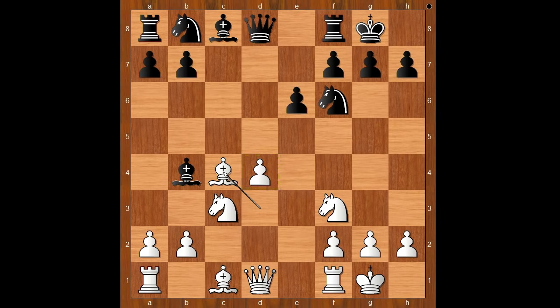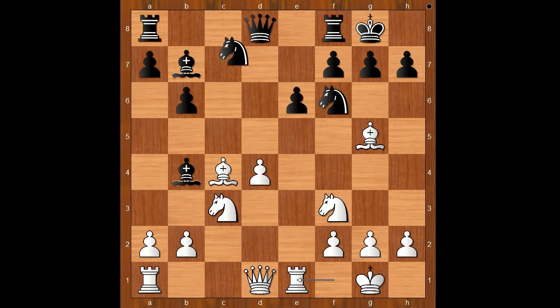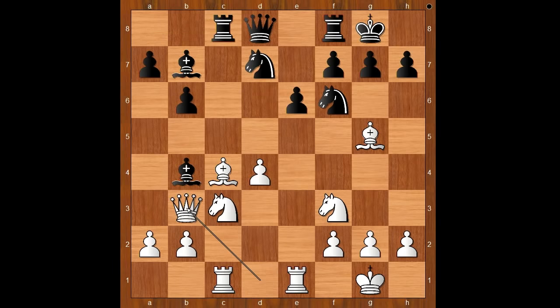Is it bad? The game continued: b6, bishop to g5 pinning the knight, bishop to b7, rook to e1, knight from b to d7, rook to c1, rook to c8, queen to b3. So far quite simple and logical chess from both sides.